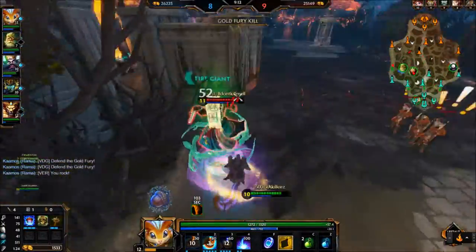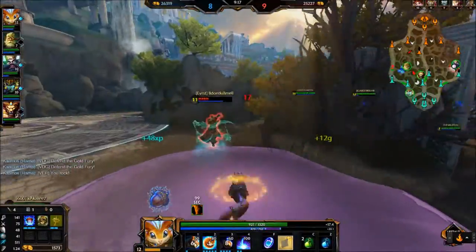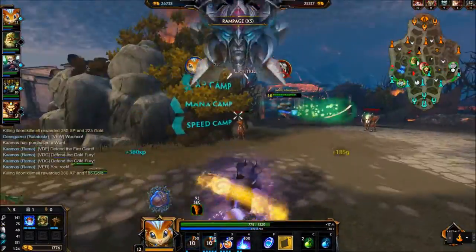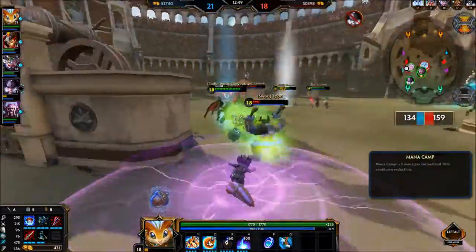Through the Cosmos is great for chasing down enemies, escaping bad situations, or initiating into fights. The surprise factor is huge with this ability, and much like Scylla's ult, it is significantly better to jump between branches quickly and land before your enemy has time to prepare for you.